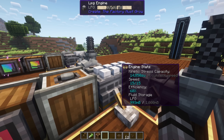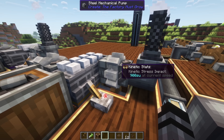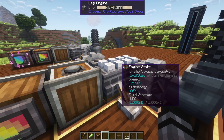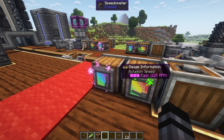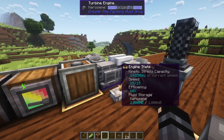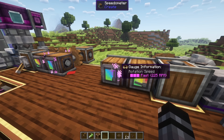Next we have the LPG engine. When you refine oil in this mod, you get a whole bunch of fuels whether you want them or not, so you might as well use them — but you need a certain kind of engine for each fuel. The LPG engine has the same setup as the gasoline engine: extract carbon dioxide from the rear, add fuel to the front. It gives the same 14,000 stress units and 225 RPM. The turbine engine is next, and the only difference is it uses kerosene. It also gives the same stress units and speed.